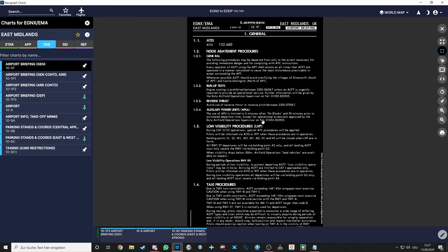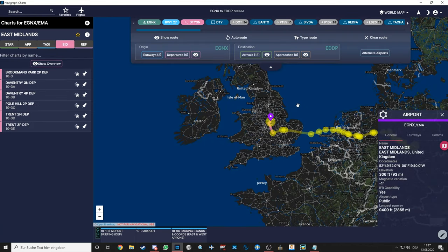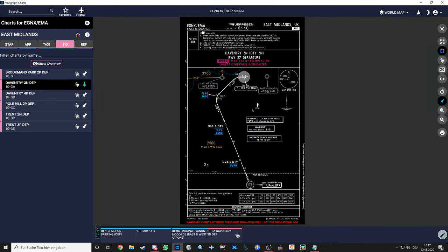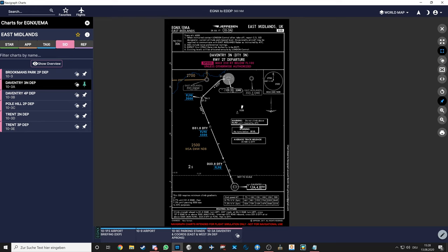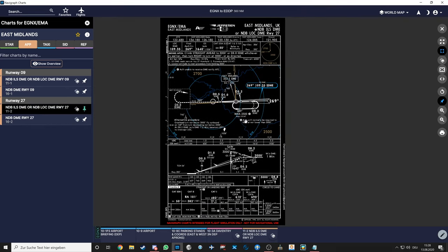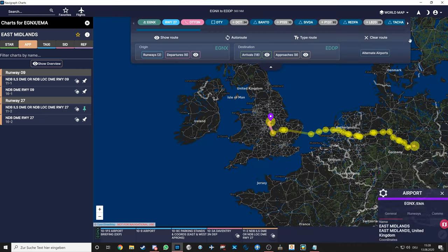I also check noise abatement for reverse thrust and APU usage at the airport. Next I check the SID — today it's DTY1N (Daventry November). Quick glance: transition altitude 6,000 feet. There's a warning: do not climb above FL70 until cleared by ATC, so FL70 is our initial climb altitude. I pin that as well.